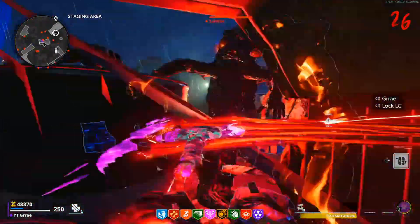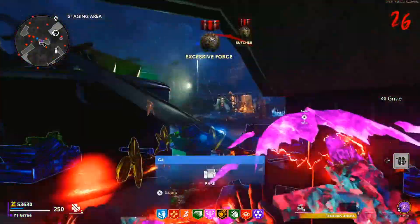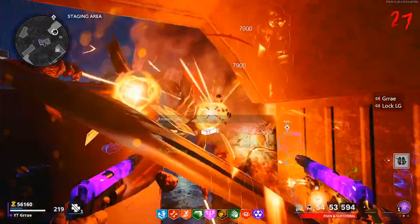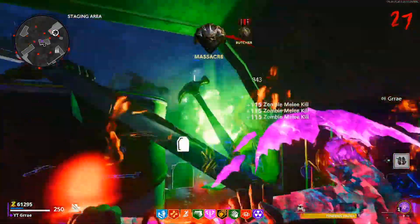Using the wonder weapon in this spot you can go for infinite rounds because it's super OP, so I recommend you pack-a-punch it and get fully set up before getting into this glitch. For your field upgrade, you want to use ring of fire because that will help you go through rounds faster and kill the abomination really easily.